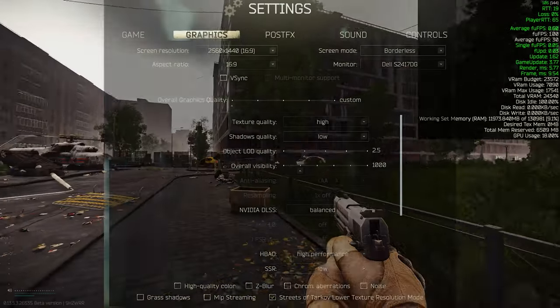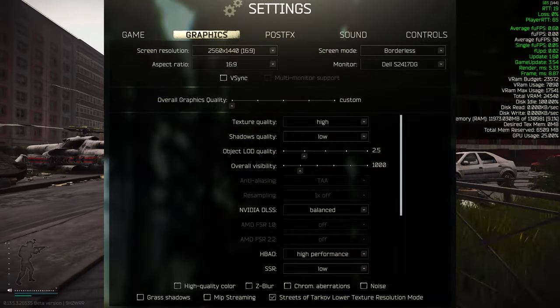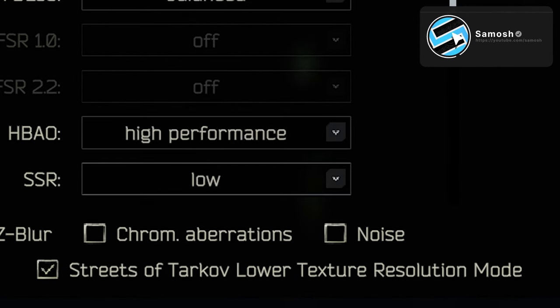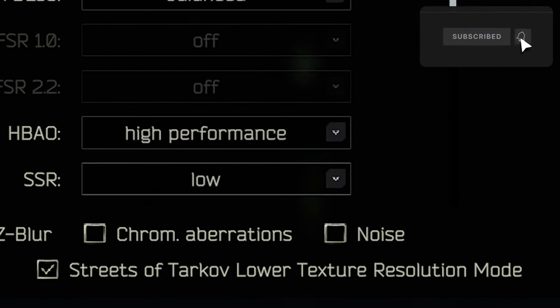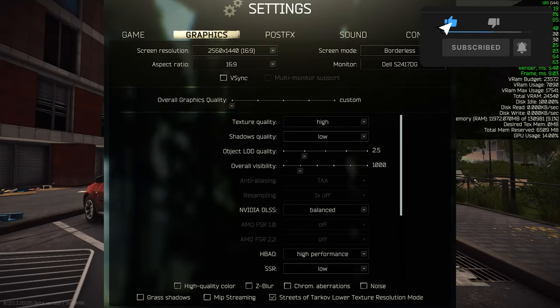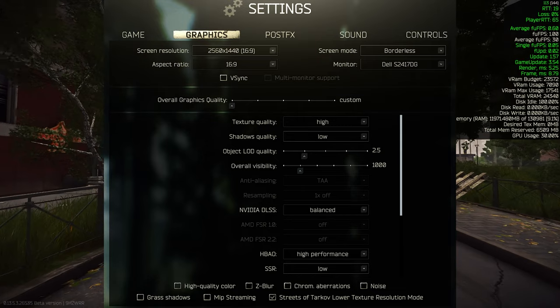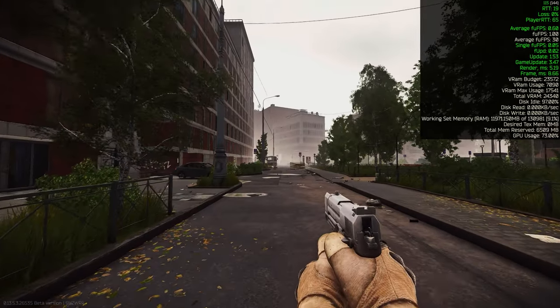So what is this brand new setting? Well, it is a brand new tick box at the bottom of your graphics settings called Streets of Tarkov Lower Texture Resolution Mode, and it does what it says on the tin. From my little investigation, it basically dynamically reduces certain textures, whether that be textures in the distance from you or textures that are not in your center field of view.